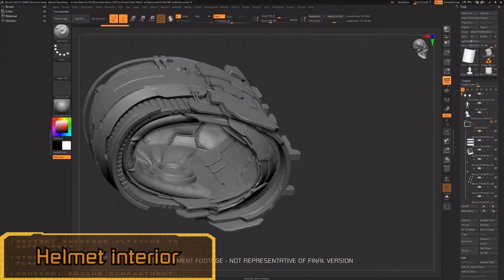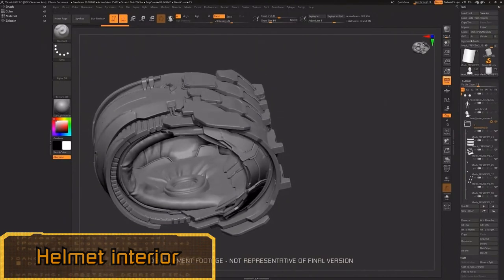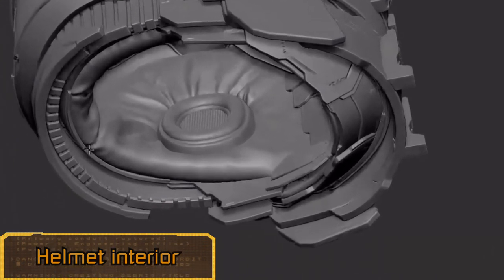The inside of Isaac's helmet is going to have way more detail in the remake, with the inside of the helmet interior having an ear-mounted headphone piece for better communication with others and noise protection.